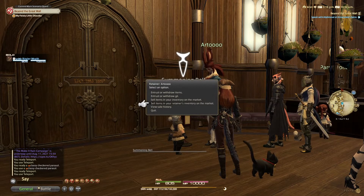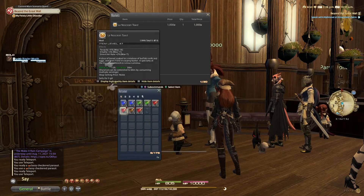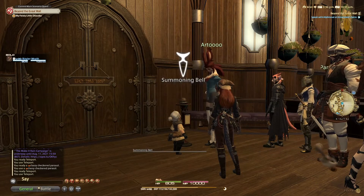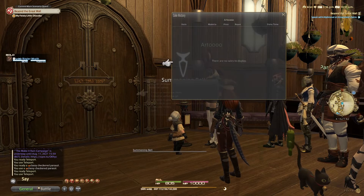You also have sell items in your retainer's inventory on the market, which works exactly the same as selling from your inventory - but instead of pulling items from your inventory, it pulls them from your retainer's inventory. Stuff you've stored works exactly the same way. And then last but not least, view sale history - it gives you a list of what you've sold and how much for, so you can work out what's sold well and what isn't selling well.